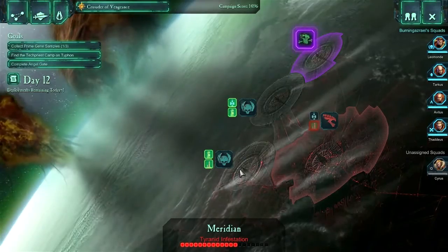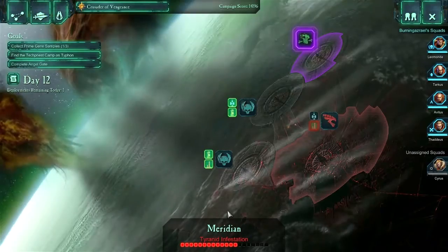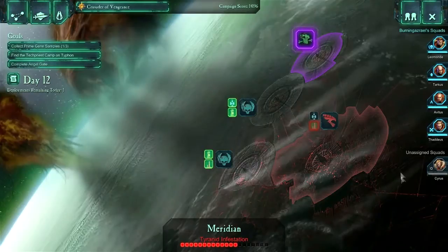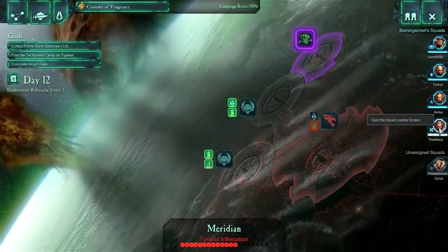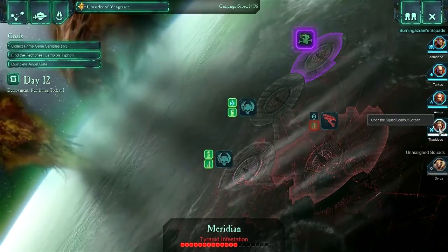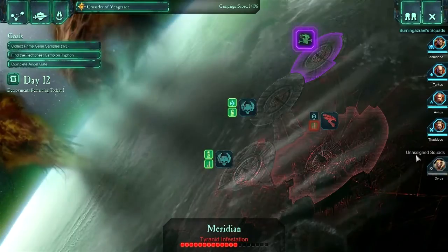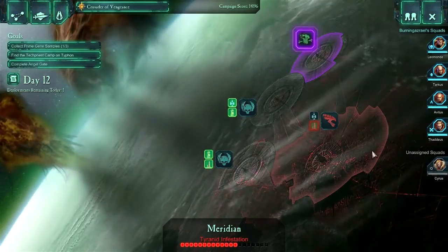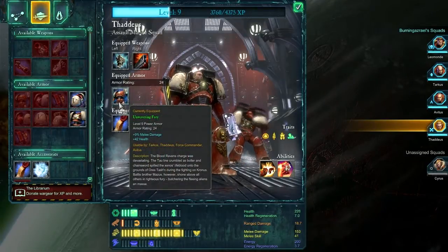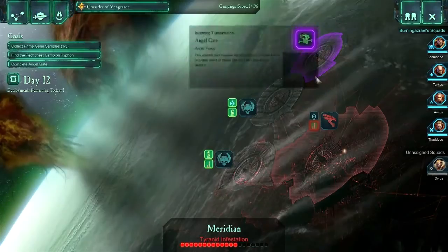Now in the last episode we had run off the Eldar and we had also lowered the Tyranid infestation on the planet Meridian. Now we have an optional mission here that's only open for one more day to defend a foundry and I think I'm going to take it. You'll see that I've added Thaddeus to the squad for now. I don't really know what use he's going to be but I can reasonably guess that he's going to be a little bit more defensible than possibly Cyrus right now. He's got terrible gear, I don't really like bringing him along. He tends to be a little bit of a hassle. That's more my fault than his though.